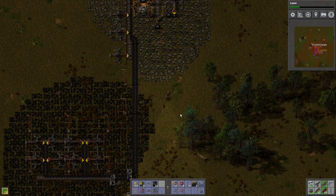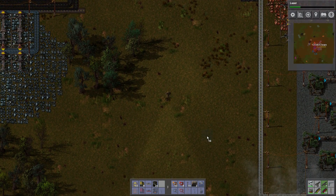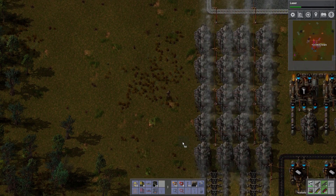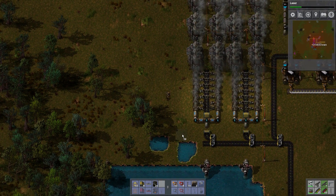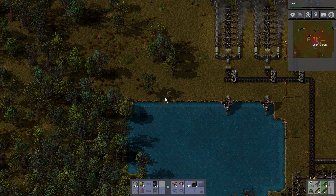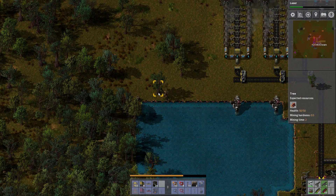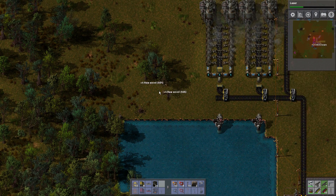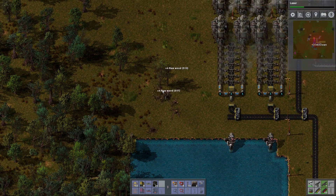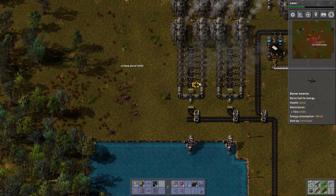It's rather easy actually to speed run this game. We don't want to do that — we don't want to launch a rocket and get it done. No, we want to build a base, we want to make something nice. For now we'll just fill these holes up with a bit of landfill and get rid of these trees that are in the way so we can expand upon these one more time if we need to.